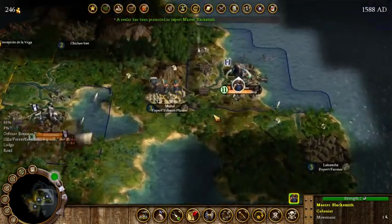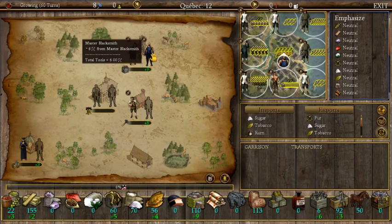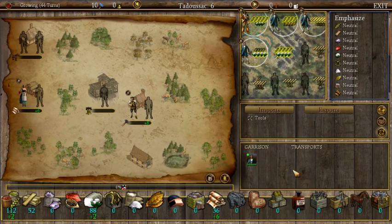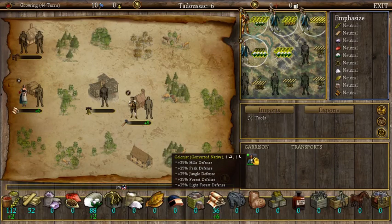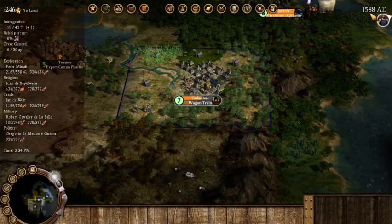We're going to want to produce a wagon train eventually. Hopefully our existing wagon will make it down there. We have a blacksmith here — not sure where he came from — so we'll put him on tool production. Horses cost minus three food, so we're going to need farmers down here. We should look for expert farmers next time we head over to Europe. Actually, if we put the horse-raiser in the colony he eats too much — let's handle it differently.